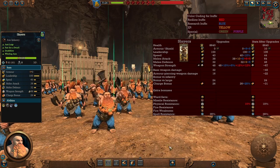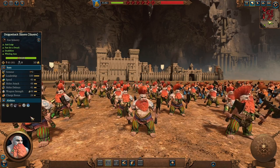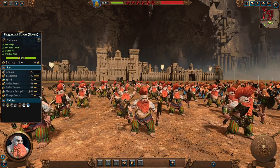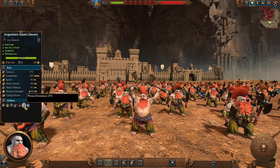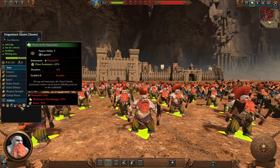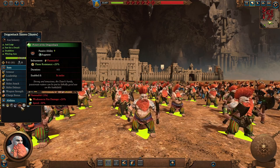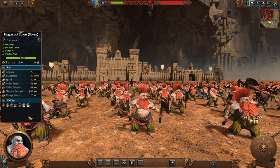The Dragonback Slayers, Regiment of Renown of the Slayer unit, have the same no armor with a bronze shield since they block with axes. Still unbreakable, with better melee attack and melee defense stats and the same weapon strength with good bonuses versus large. Their main advantage is physical resistance and a passive ability — when in melee they imbue their attacks with flammable, causing the enemy to have a weakness to fire damage and their speed reduced by 30%. They also get fire resistance plus 20%, making them a decent unit to combine with anyone that has fire attacks.